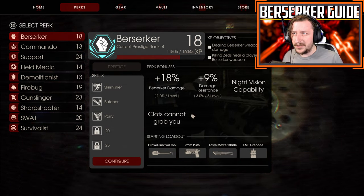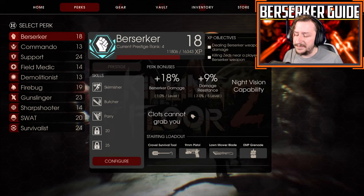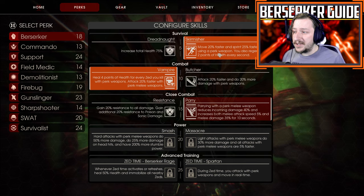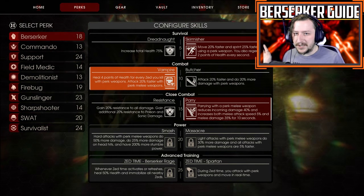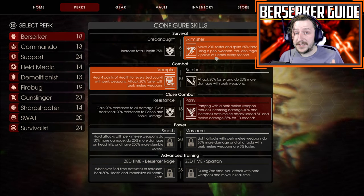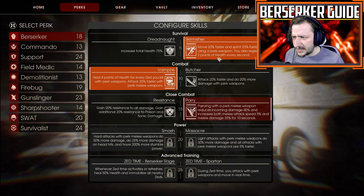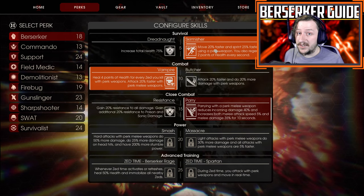You don't take as much fire damage or poison damage from a bloat vomiting on you as every other class would, because it just doesn't last as long on you. You also get night vision capacity with your goggles, which is okay but not really necessary. And clots can't grab you — that's really big. The first build I recommend starts with Skirmish, which gives you 20% faster movement speed and you regenerate 2 points of health every second. This is one of the strongest skills in the game.